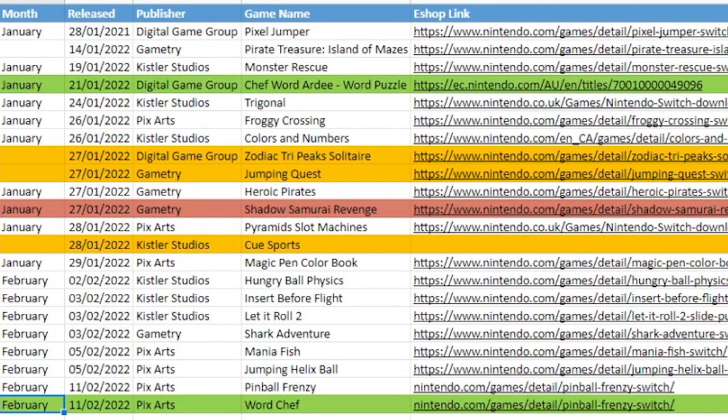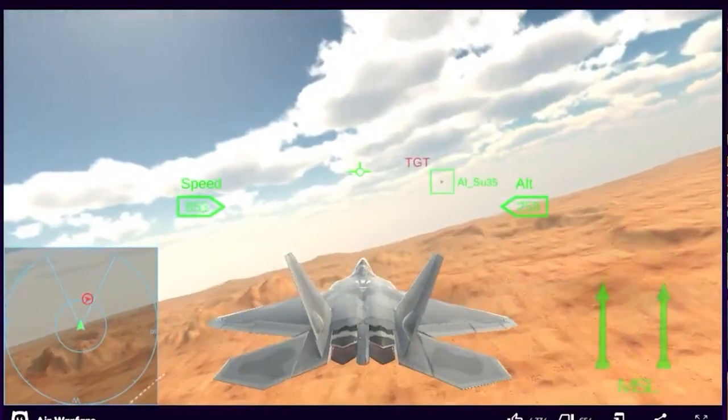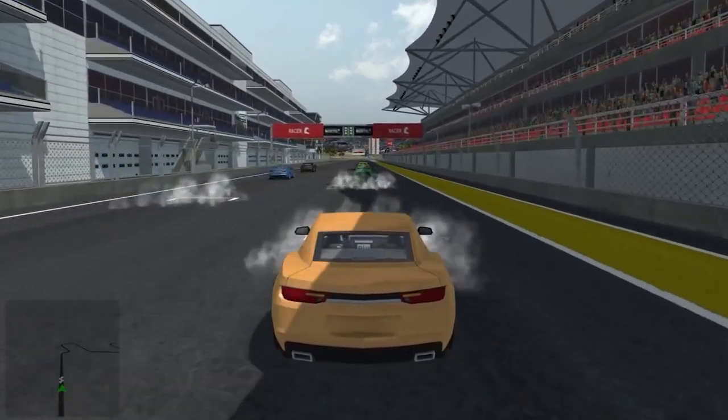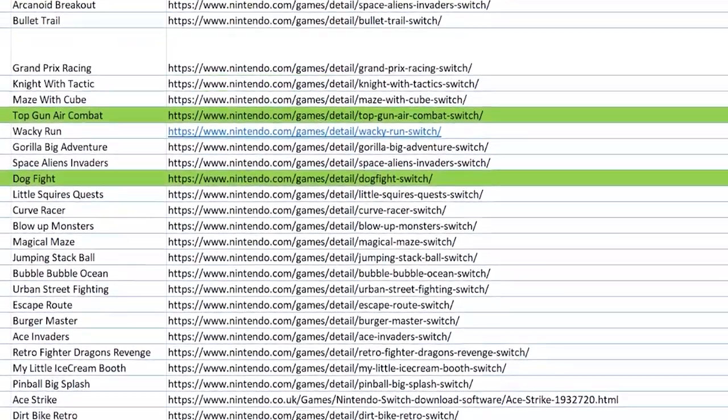This year is on track to be the worst year yet for asset flips, with GameTree being the new kids on the block. If you want to see just how bad last year was, be sure to check out my eShop asset flips 'how big is the problem' video, also linked down below.